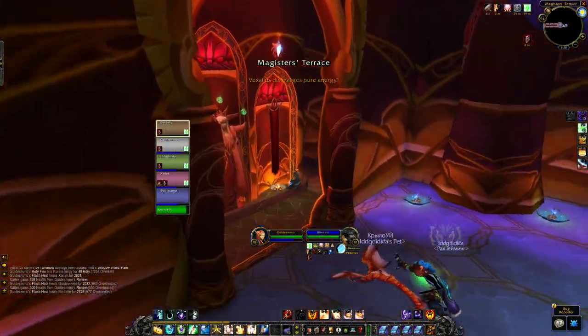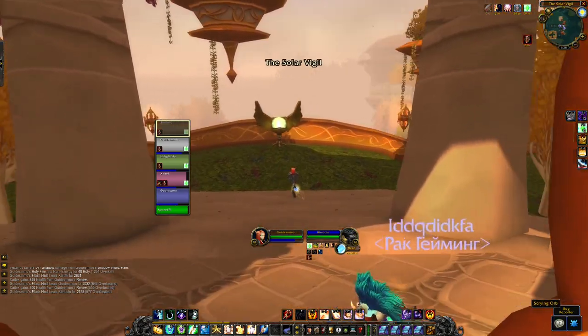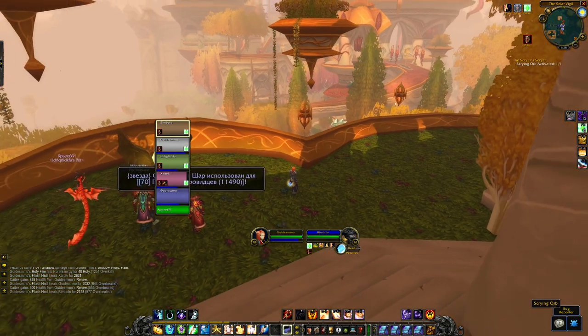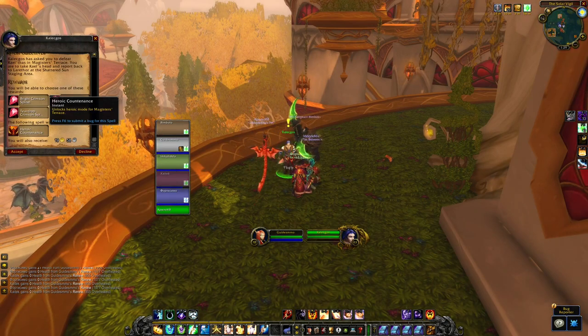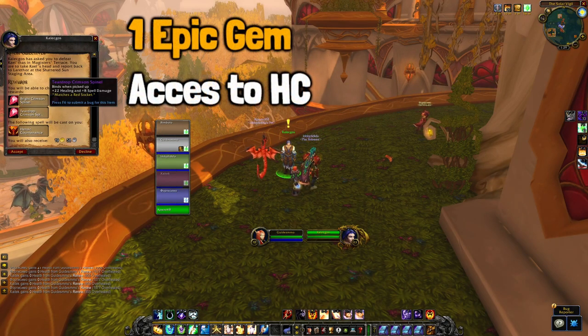Once you have taken care of the encounter, you will gain access to the next location. Here you will find an Orb that you have to right-click. By right-clicking this, you will complete your quest but also summon an NPC where you hand in the quest. Now you will be on the final part of the quest chain, and by completing this quest you will unlock Heroic Mode but also be able to choose one of several epic gems.